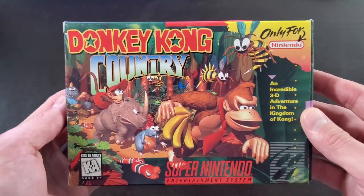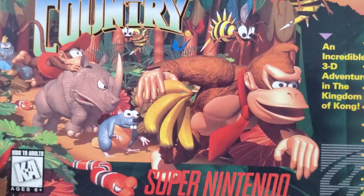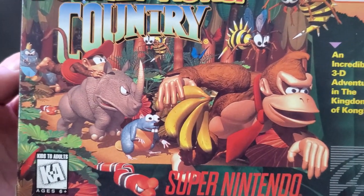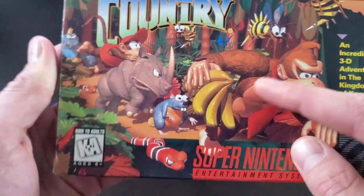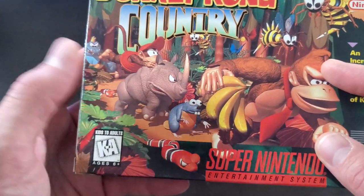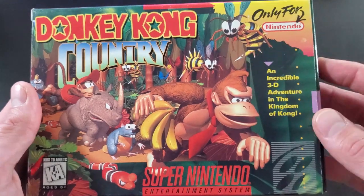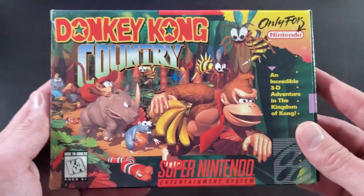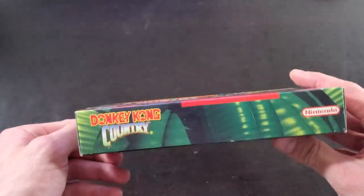Let's get into the box art. You've got the Donkey Kong Country logo up top, lots of action in this artwork — I love it. You've got Donkey Kong stealing bananas, these little rodents, a rhino, Diddy Kong — so much good action. I hate these bumblebees, but overall I love this box art.